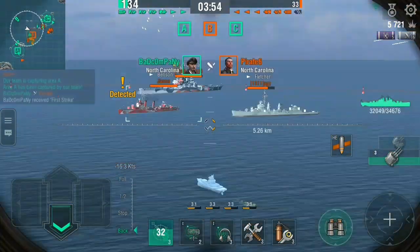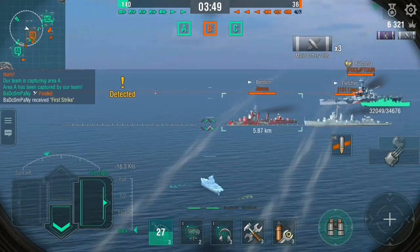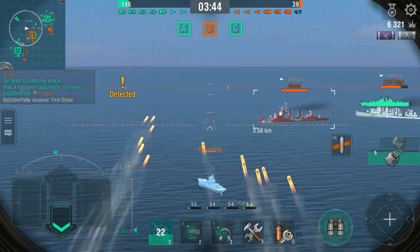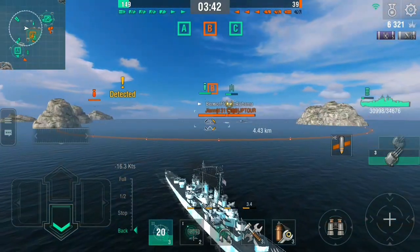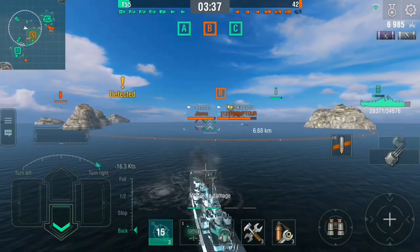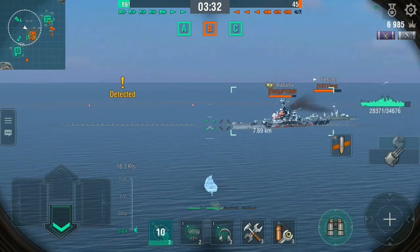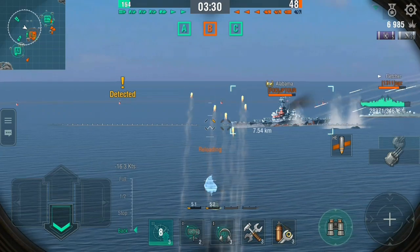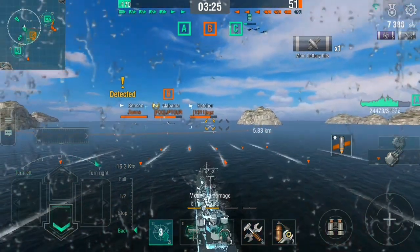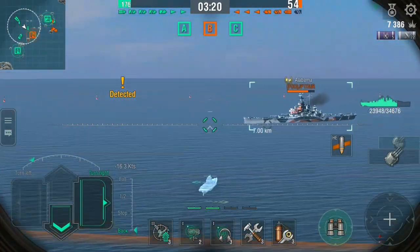We've switched to HE. We have these two destroyers and this battleship ahead of me - not a great mix. What I'm going to try and do here is see if I can get the angles and get some shots on these destroyers. All I'm trying to do here is just keep them bottled up in the cap so that my allies on each side can start to clear out their caps and give us some points.